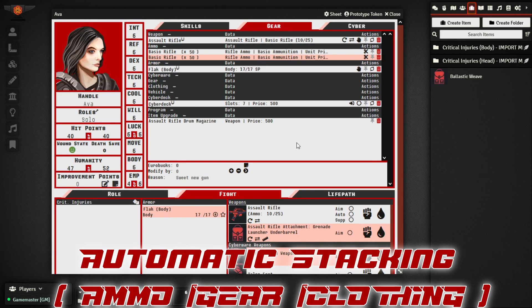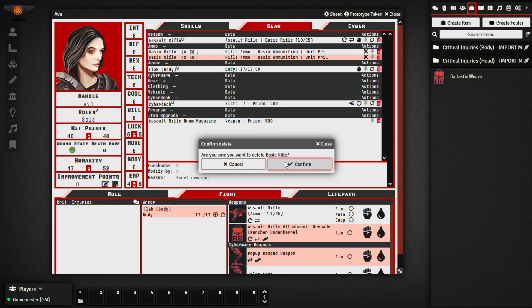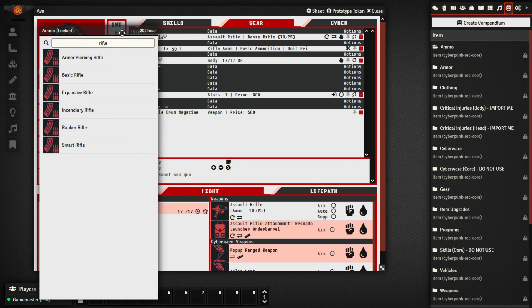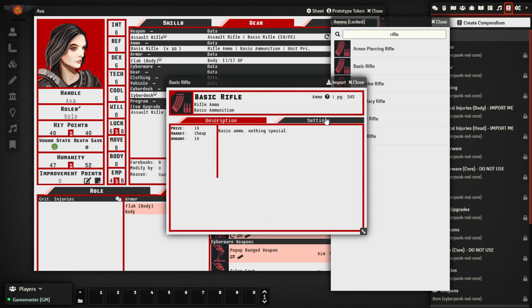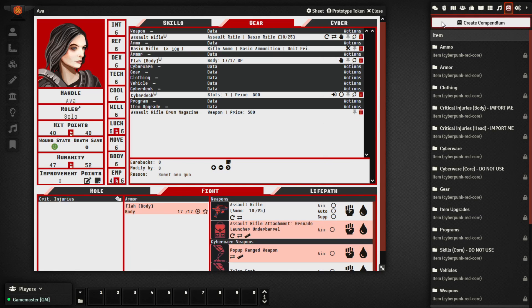Another feature — particularly useful when interacting with container items — is that if you add an item you already have in your inventory, it will now auto-stack. Previously it would create separate item entries, but now if you drag basic rifle ammunition in from the compendium it will just continue to add the quantity — in this case 10 — to the existing stack on the character. This is especially useful for those using the container actor type, where dragging from a container will just increase the existing stack if you already have that item in your inventory.